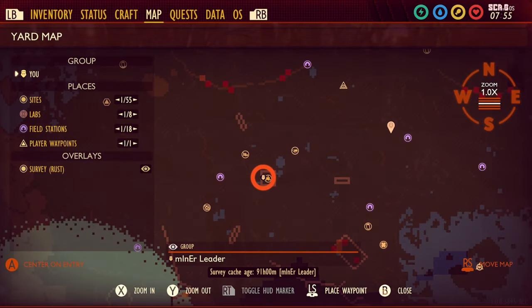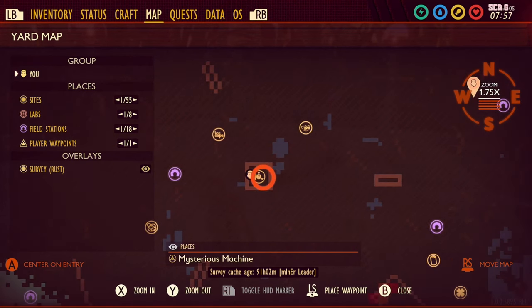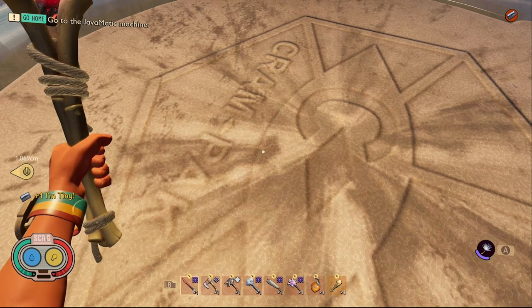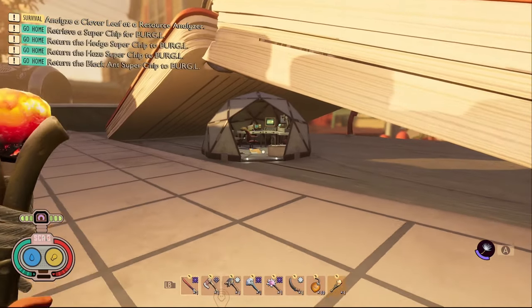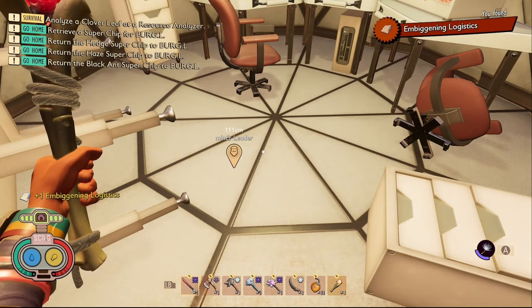The sixth piece of data in Spacer Development is a tape called I'm Tiny. What you need to do is come to the mysterious machine right in the middle of the map and you're just going to find it in the center of the machine. The seventh piece of data in Spacer Development is called Embiggening Logistics. In order to get this you need to come to the picnic table and go to the field station underneath the book.